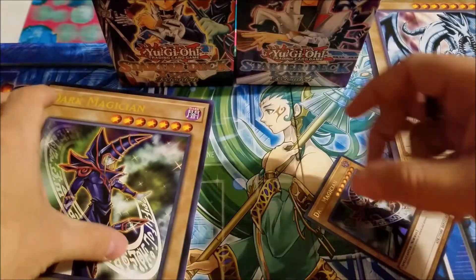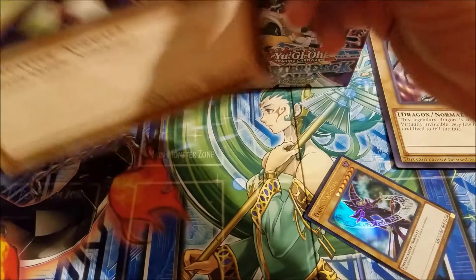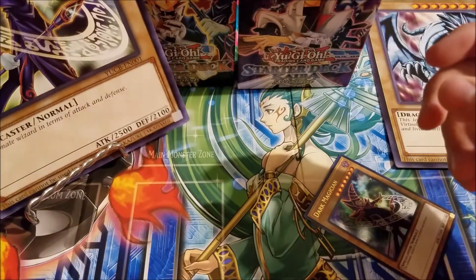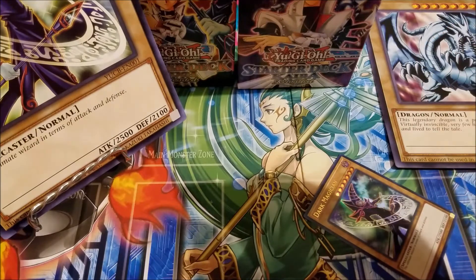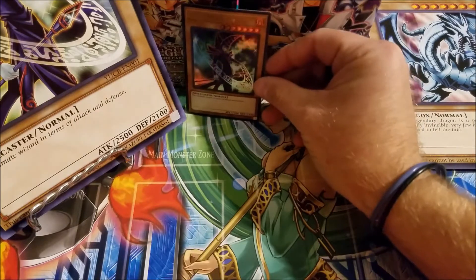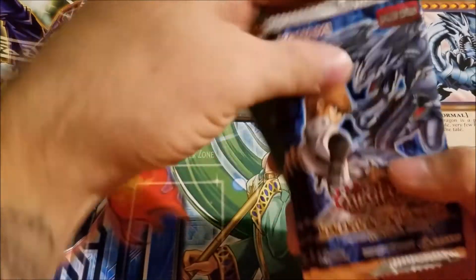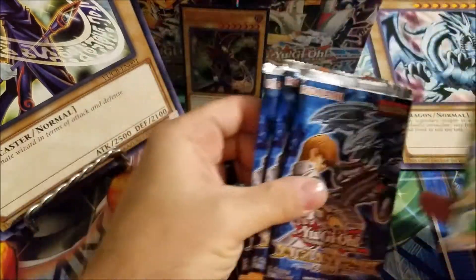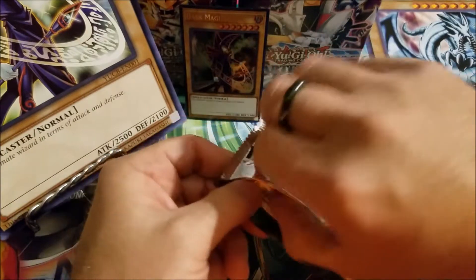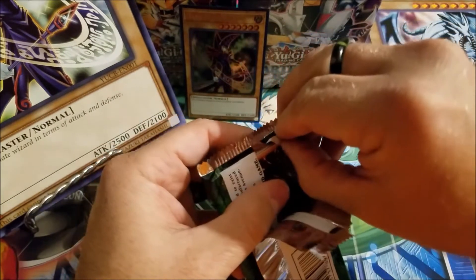We got the old Dark Magician card — giant. I'll set him right there. You know what it is, we all know what it is. Even though we can't see it, we can see his staff there. Got the old Dark Magician.